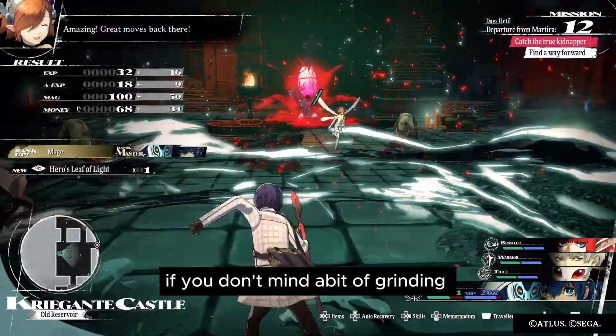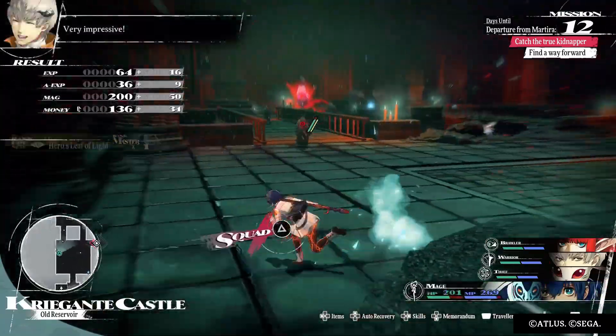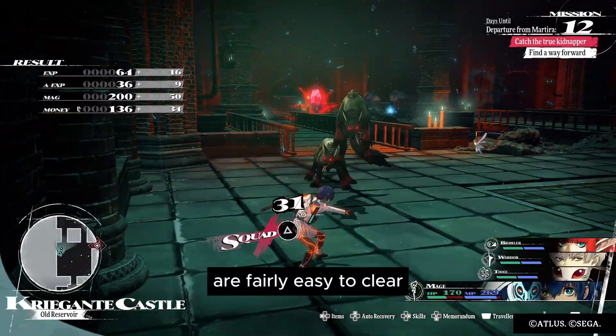Just a quick tip — if you don't mind a bit of grinding, you can make use of trans crystals, which continuously spawn enemies. Most of the time these enemies are fairly easy to clear in the overworld.